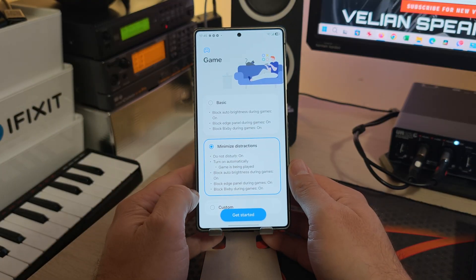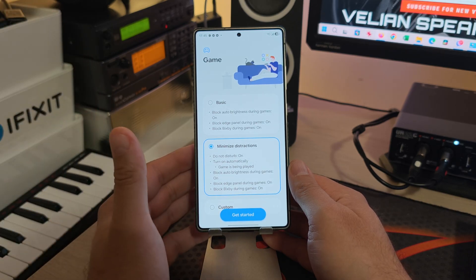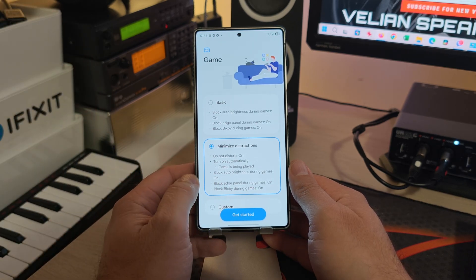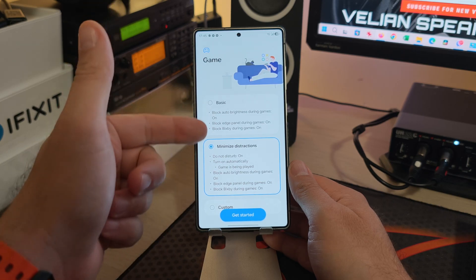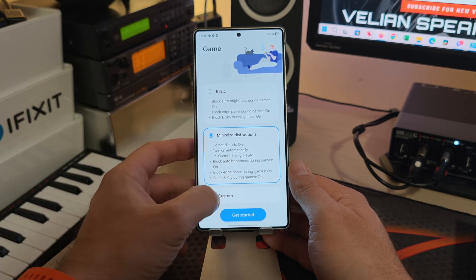There's another routine called Minimize Distractions — it's going to turn on Do Not Disturb automatically when a game is being played, block auto brightness, and again block Bixby and the edge panel, which is also what you get from the Basic routine.